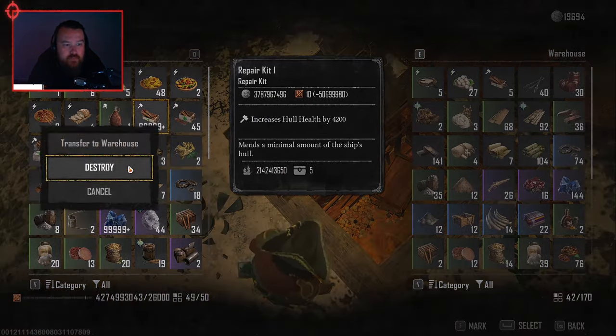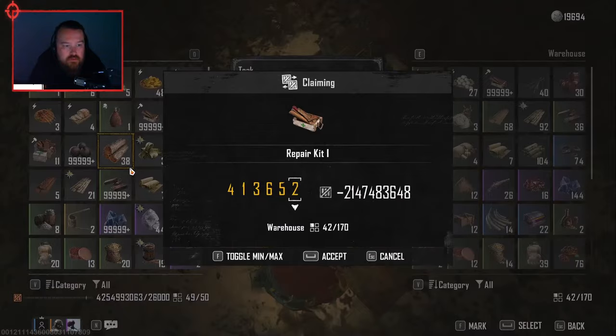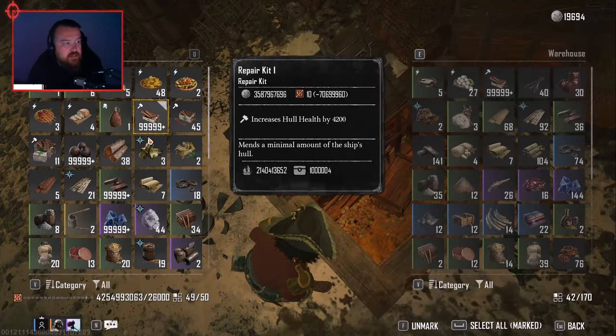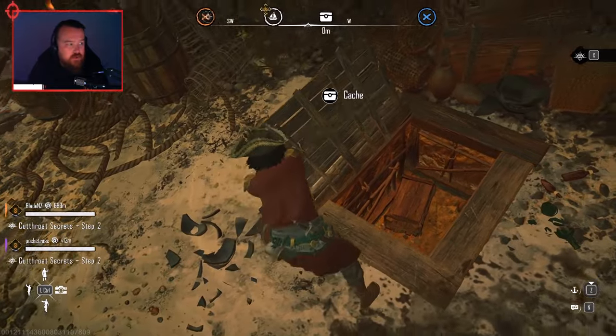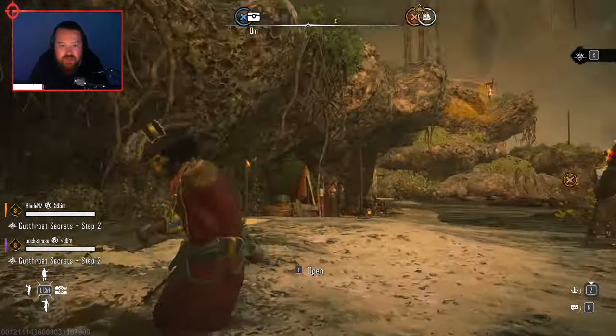Is that why you were encumbered last time as well? And you can't put it in storage either. Can you sell it? You just have to sell it. Well, I'm selling 999 at a time and it's not... there are trillions of the stuff.